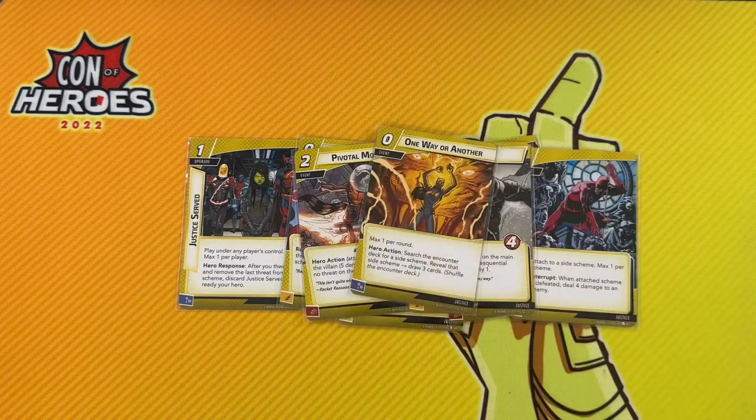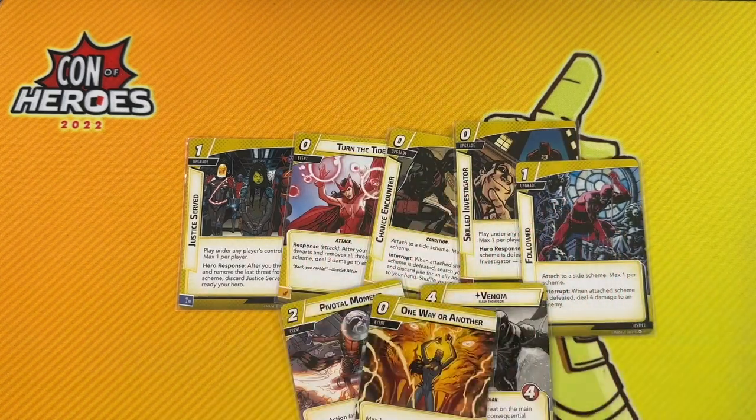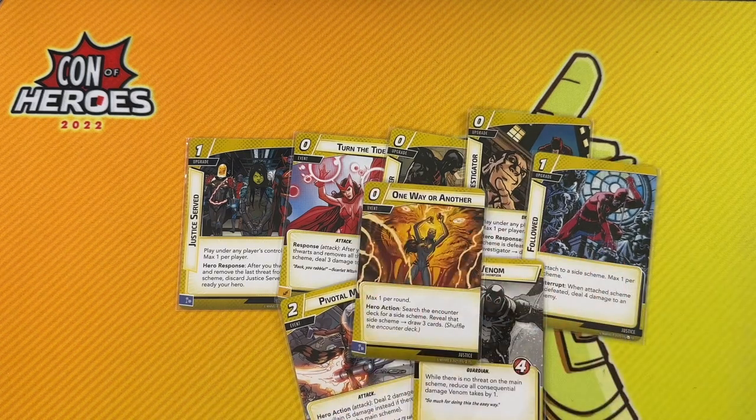Cards like Pivotal Moment and Venom benefit from having the main scheme clear, so if you think that's something you're going to be able to do consistently, those are pretty good cards to include. And if you own it, One Way or Another is sort of the key that binds it all together. Cards like Skilled Investigator, Chance Encounter, and Turn the Tide really want you to have side schemes with good access to them, and One Way or Another brings one into play for you, guaranteeing you'll have one to make use of all these other good effects.